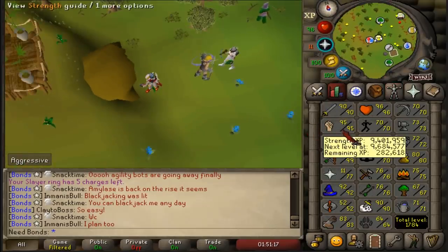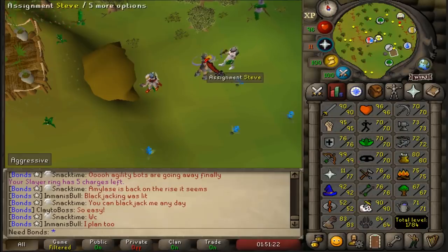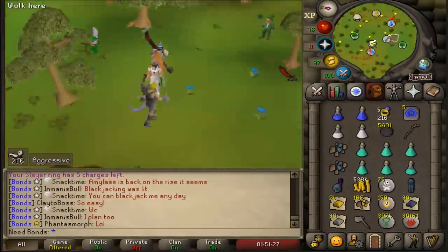280k from 96 Strength and also 119k from 91 Slayer, with 216 Black Demons to go.